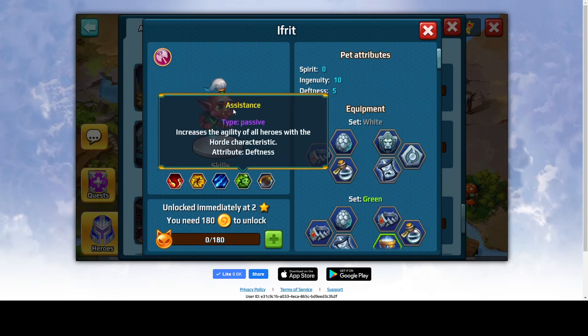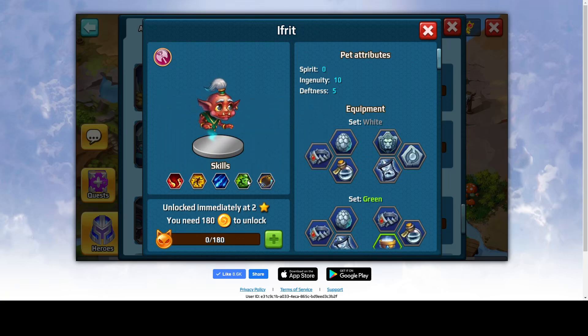Fourth skill: Assistance. It's a passive that increases the agility of all heroes with the Horde characteristic. This is good if you have several heroes that are Horde faction.